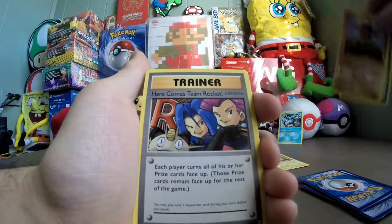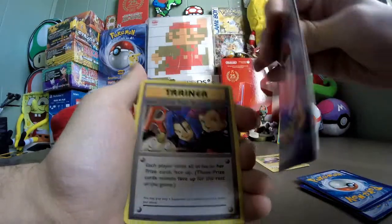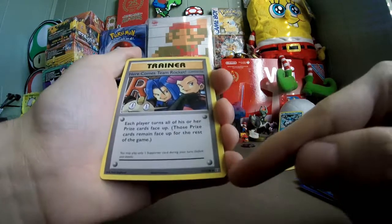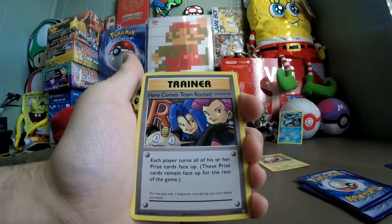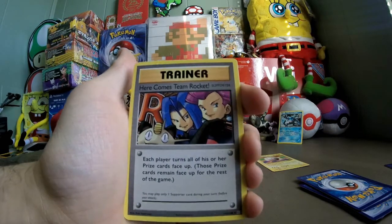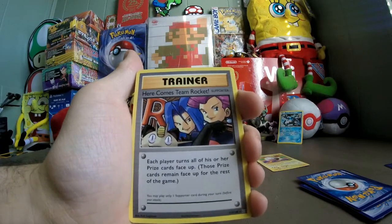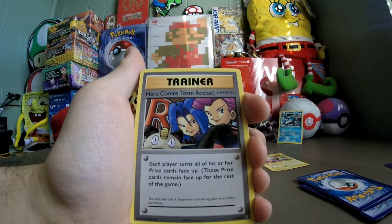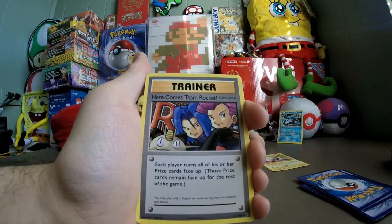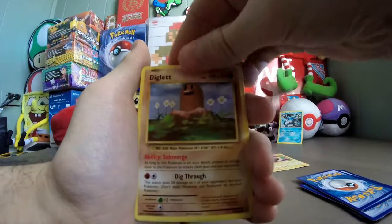For uncommons... actually I skipped a card — I'll get to that in just a second. This is actually a secret rare, 113 out of 108. Here Comes Team Rocket! This used to be a rare card from the old Team Rocket expansion set. Each player turns all of his or her prize cards face up, and those prize cards remain face up for the rest of the game. Very cool. Got a secret rare, at least. Now let's get back to the uncommon that I accidentally skipped.